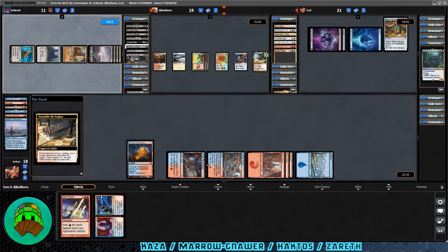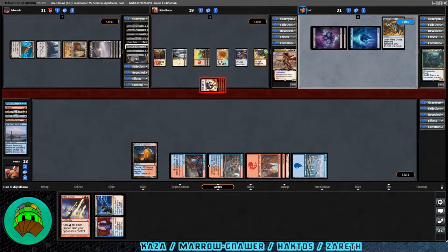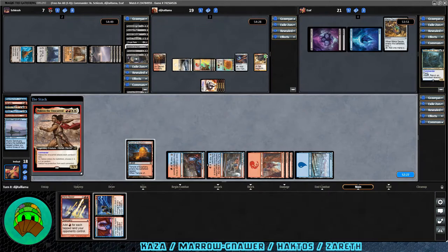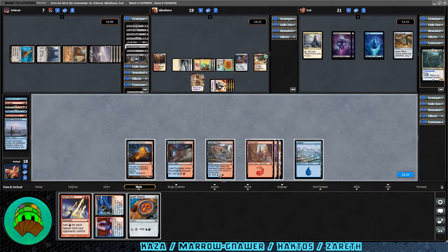Over to Haktos: Assemble the Legion musters again — four hasty tokens. Straight to combat, all soldiers into the rat player. Meryl Gnar down to 7, still 16 commander damage — one more attack and they could be done. Haktos the Unscarred coming back down. We also have lots of tapped mana from opponents; just need to see if Zareth does anything on their turn for Mana Geyser to be glorious. Command Tower down for Zareth and I want to thank them for sticking in the game through several turns without a land drop.